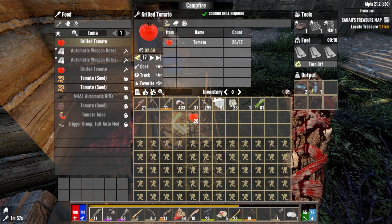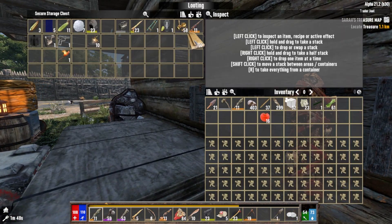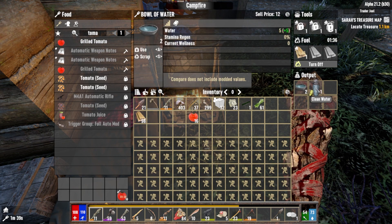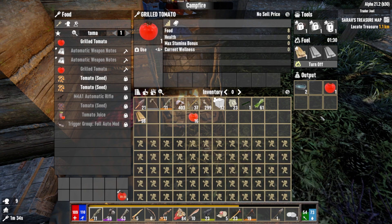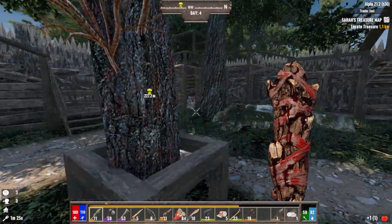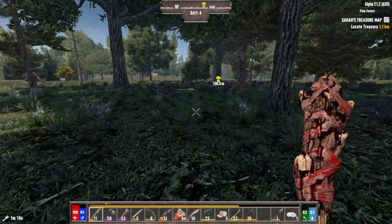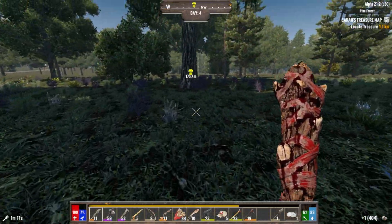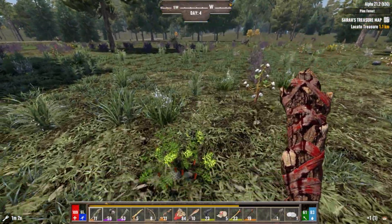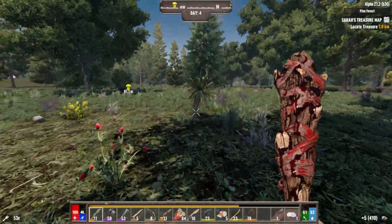I gotta make some grilled tomatoes. Alright, I made it back. I didn't get the treasure, which is a shame, but we dug it up — the box is there and I can go back to it and whack it with my pickaxe later. I wanna put some perk points into my mining ability so we can do that more efficiently before I go back there. It wasn't a total loss — took a while to find that treasure box though.